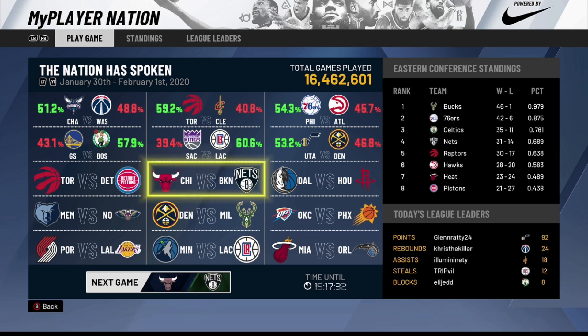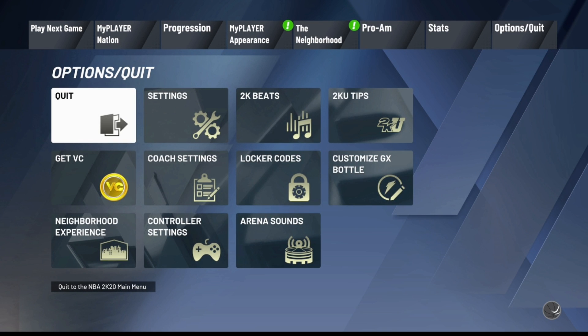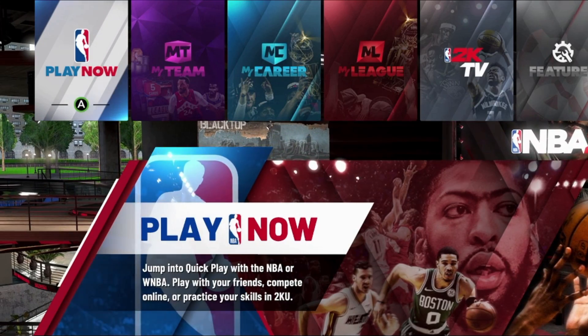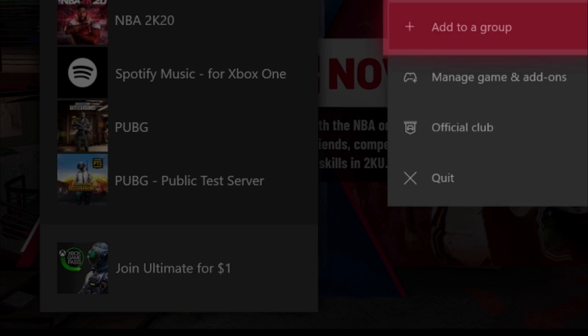Right now I don't have a MyPlayer Nation game available, so I'm on the MyPlayer Nation tab. The very first step is whenever you go to the player you're doing the glitch on, make sure you load him up and then quit back out to the NBA 2K20 main menu. Once you get back to the main menu, close out the app and then reload it back up.